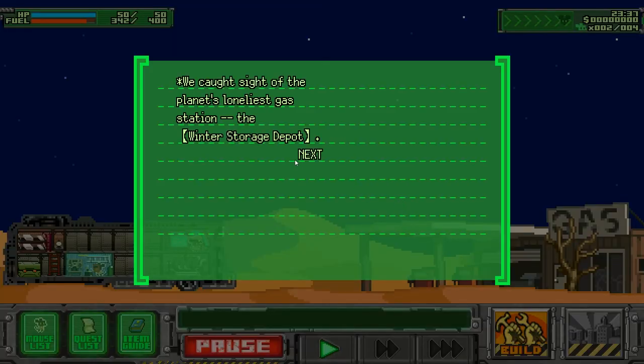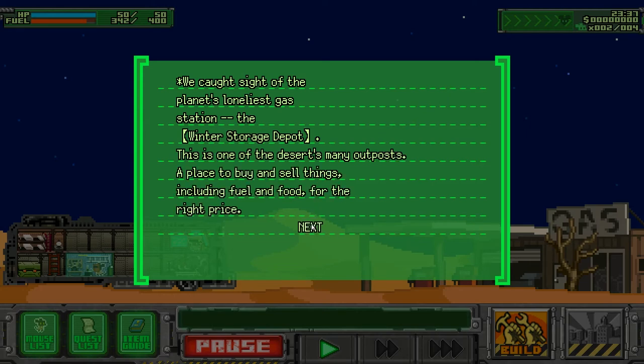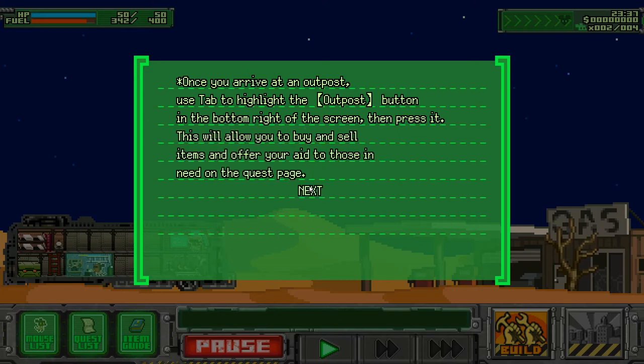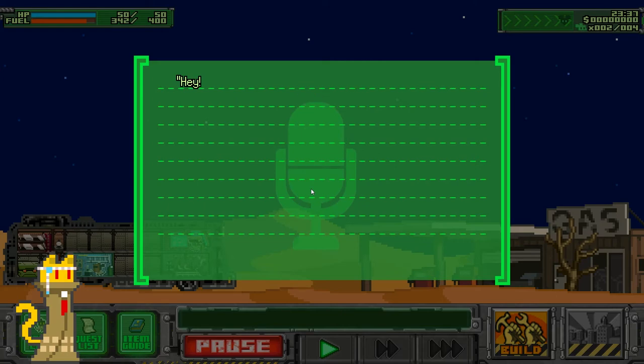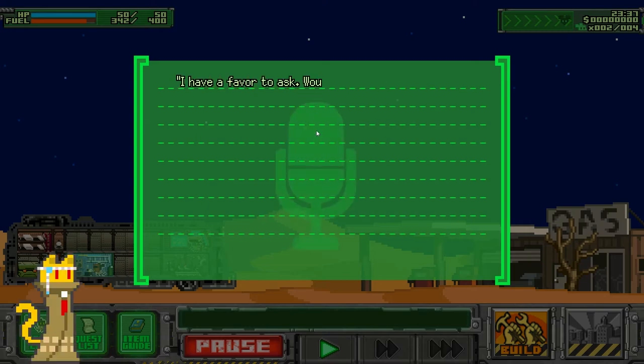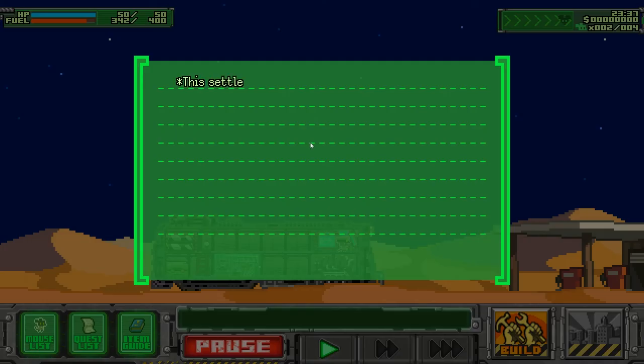We've got sight of a lone gas station — the winter storage depot. This is one of the desert's many outposts, a place to buy and sell things including fuel and food. Once you arrive, use the outpost button in the bottom right to buy and sell items and pick up quests. Hey, he looks like a cat! Someone at the outpost is addressing us: 'I have a favor to ask — would you be willing to hear me out?' Yes, depending on how much you're paying.